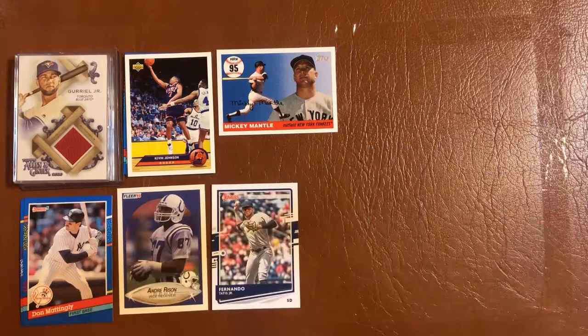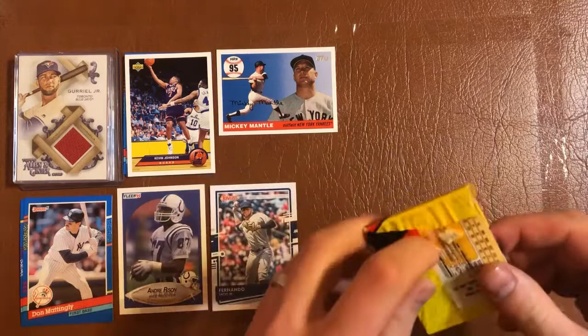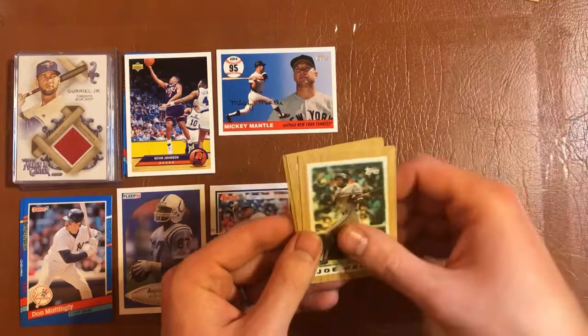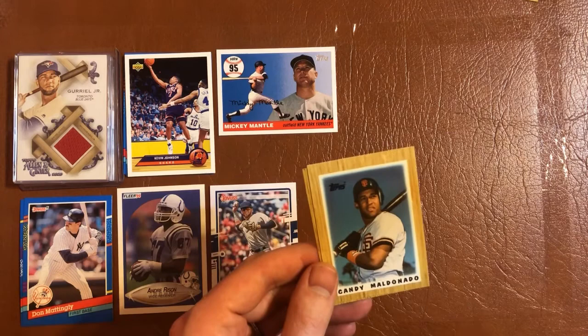The retro throwback — doing a 1987 Topps mini pack. This one's just ripping off in a bunch of little pieces. We have a Bruce Hurst, Bill Doran, Kevin Bass insert, Bob Knepper, Joe Carter, Candy Maldonado — not sure why I struggled with that name — and Dave Righetti.